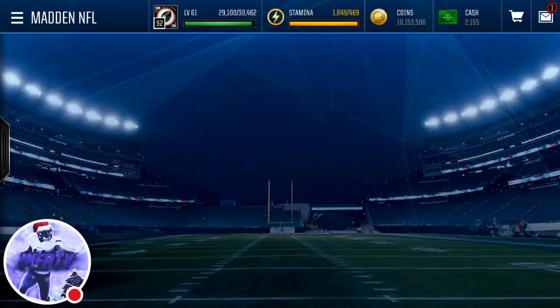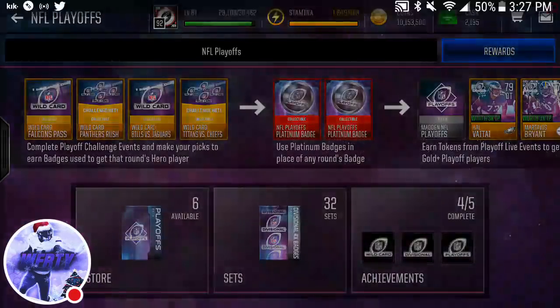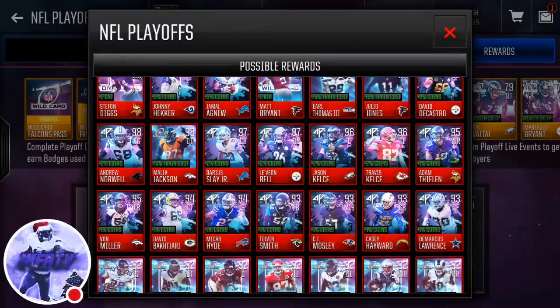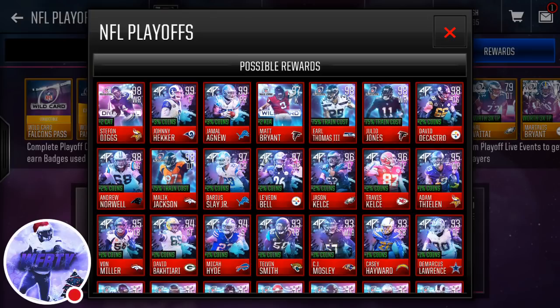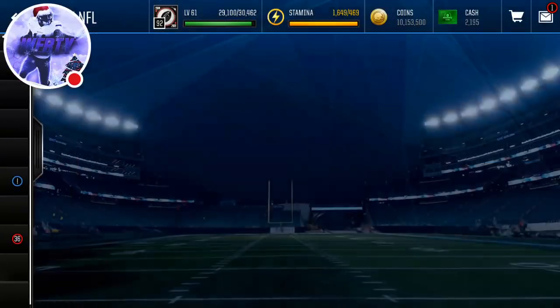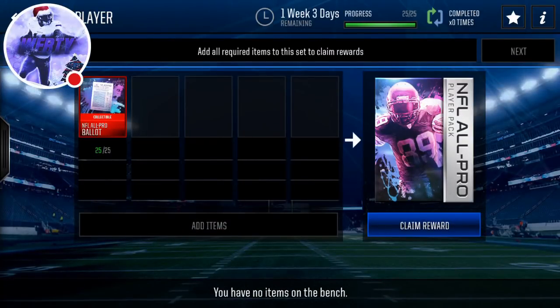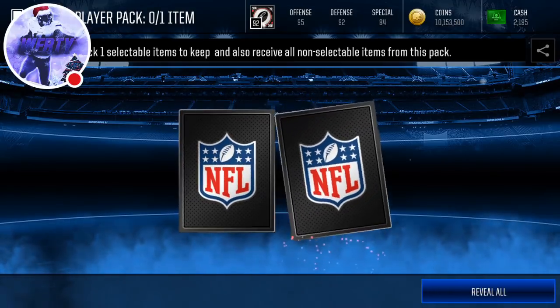Like I showed you guys in my recent video, all those 99s, 98s, and 96s — those are the guys we're trying to pull. 97 Darius Slay, 98 Norwell, David DiCastro, Hecker — basically the new guys. We'll open this pack here and see what we can get. Hopefully we can get a good decent overall — I want a 96 or higher. Hopefully we don't get like a 94 or 93. We get to choose from two of them, so we will see.